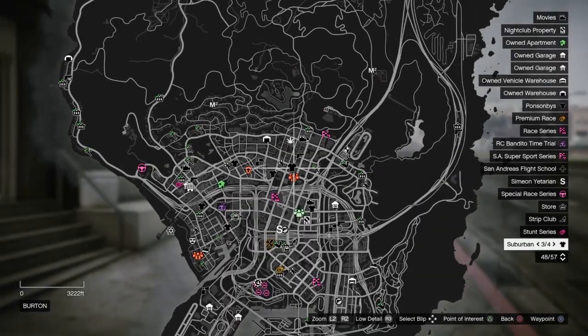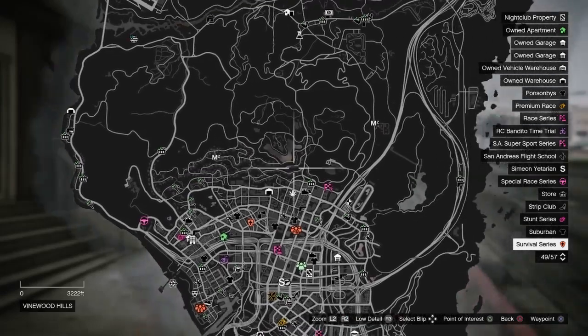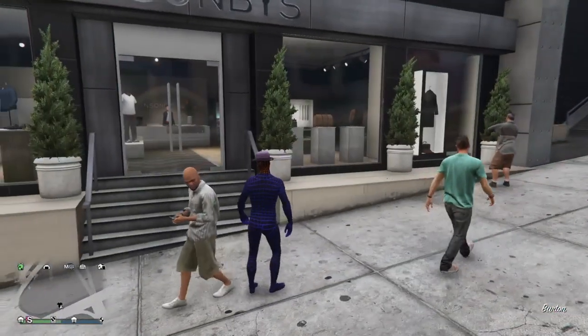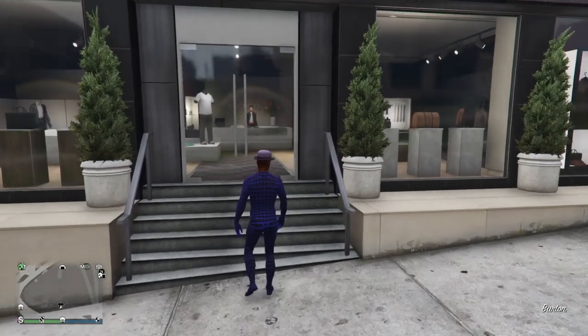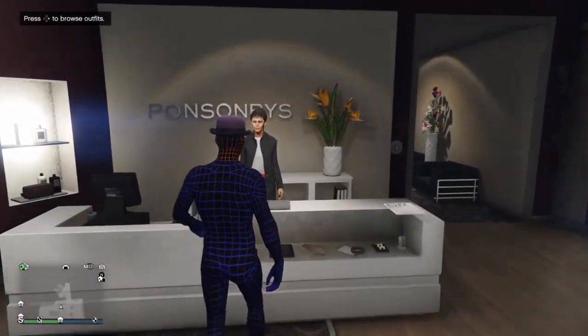What you're gonna need to do first is come to any clothing store. It doesn't matter which one you're at — it can be anywhere, anytime. Once you're at a clothing store, just walk on inside and go up to the counter.